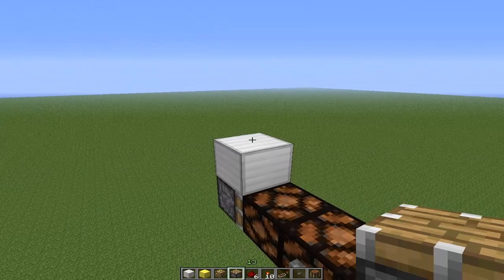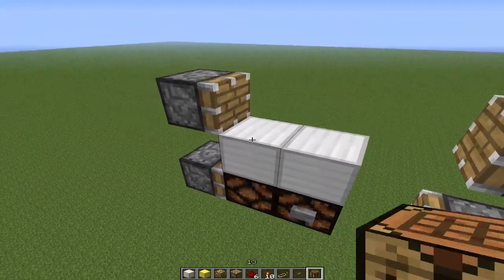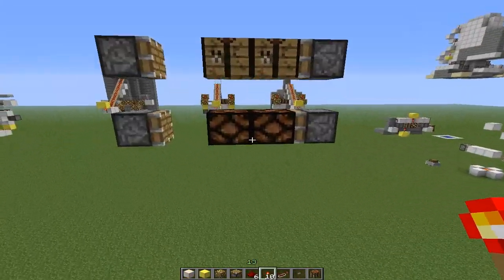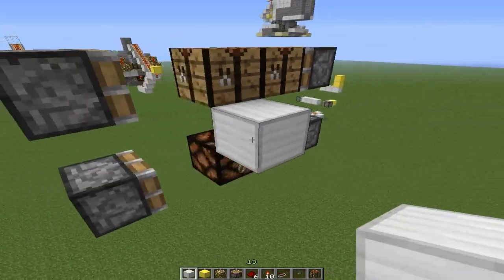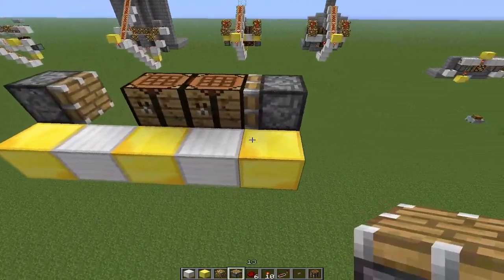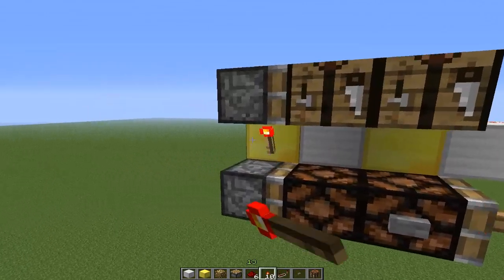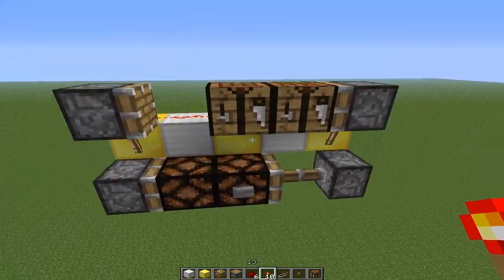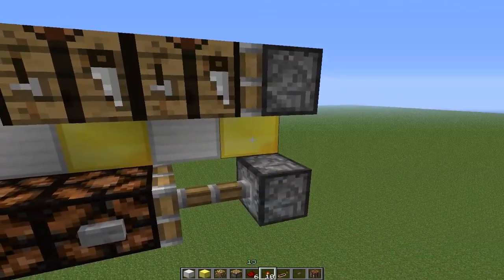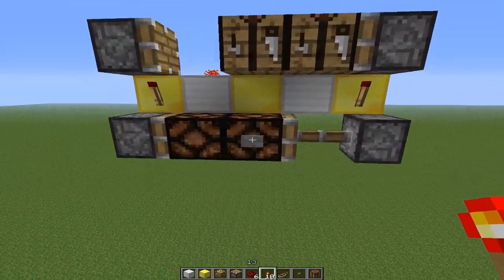Next, you're going to build two more blocks up and have sticky pistons right there. I'm going to have my crafting tables on top, or a block of your choice. Torch right there, and blocks on top here. Just line it up with redstone like so — torch right there, and a torch right there. Now when we push it, we've created a T flip-flop.